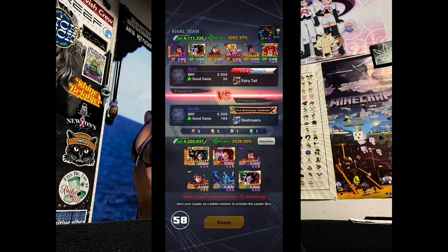Here we go for the second match. I just decided to go chronologically with this, just kind of show off each match as it goes. We have a guy by the name of Bard, he's in the clan of Fairy Tale. He only has 34 good games but he is even with me at 5500 for the BRP.